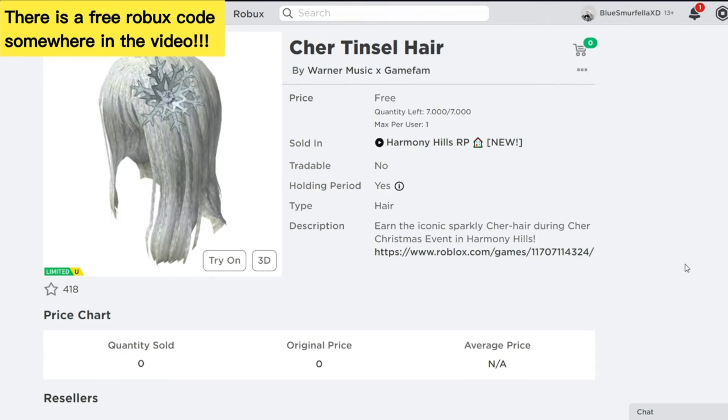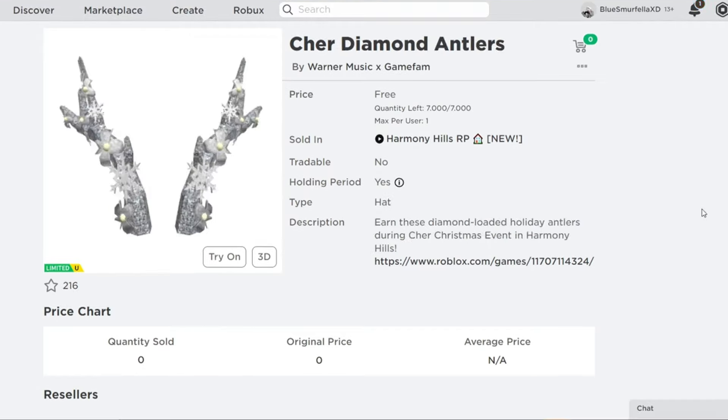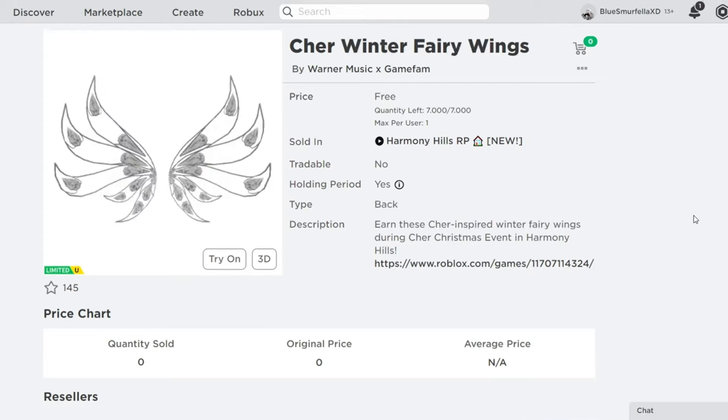Amazing diamond and glitter winter items are releasing completely free. These are going to be limited items with a winter event, and we're going to check it out. So let's check out the first item, which is the Cher Winter Crown. There are 7,000 available of these items that will be releasing with the Cher Christmas event in Harmony Hills.